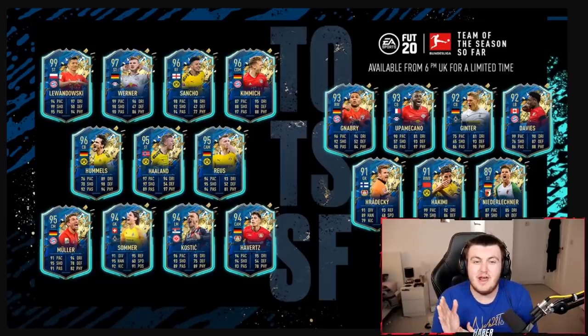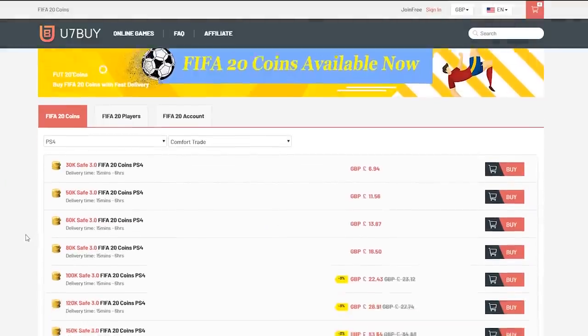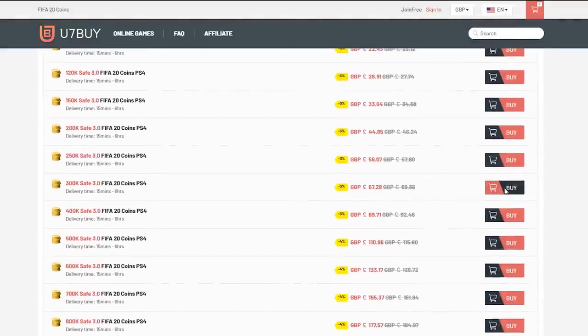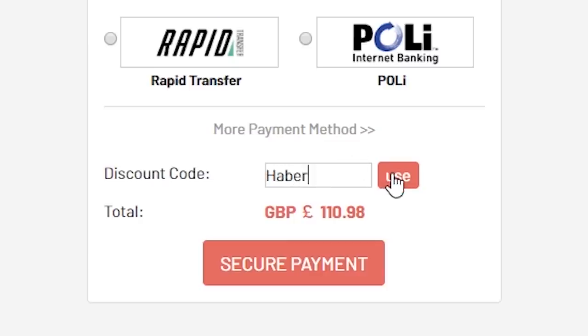Good morning everyone, hope you're having a fantastic Sunday and welcome back to a brand new I Rate Your Teams video. For cheap, fast and reliable FIFA 20 Ultimate Team coins, check out u7buy.com and use code HABER to get yourself 5% off all of your orders.